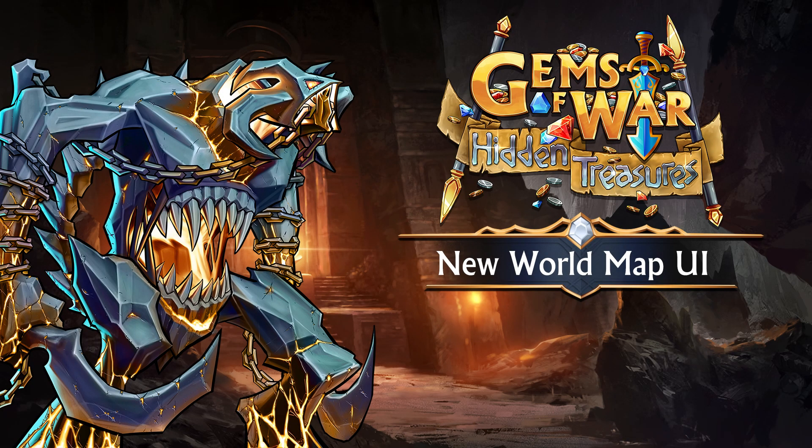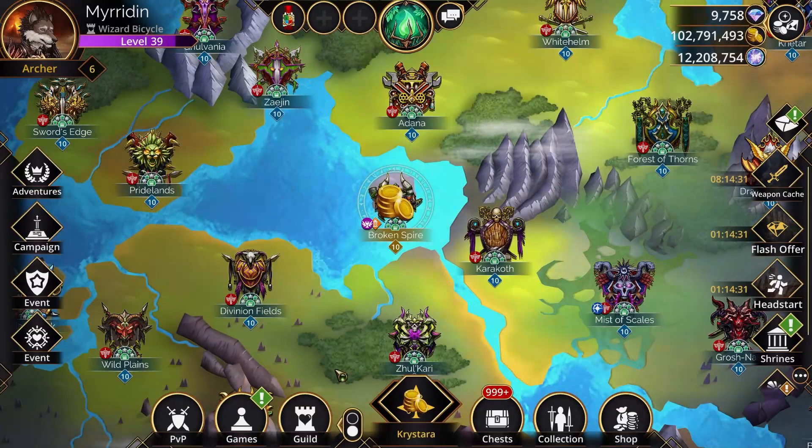This first one is a big decluttering of the user interface on the world map. It was getting out of hand, and given that something huge is coming in 7.3, this was the time to fix it.